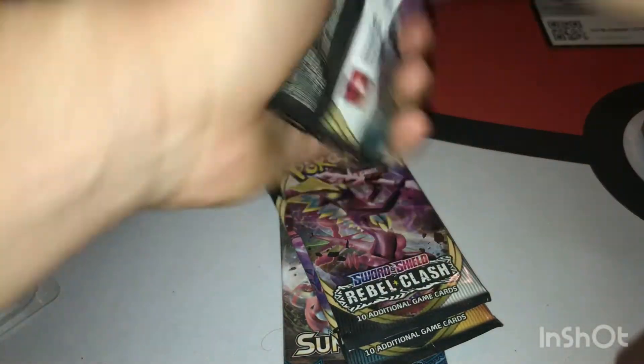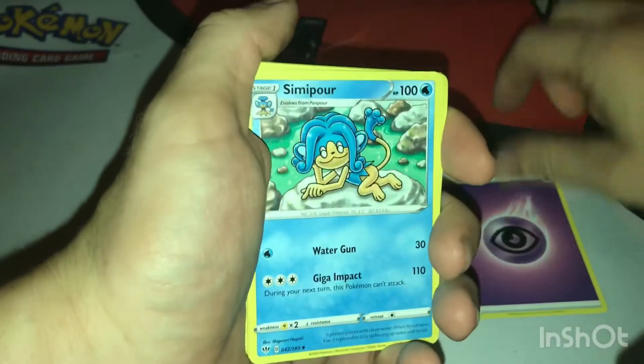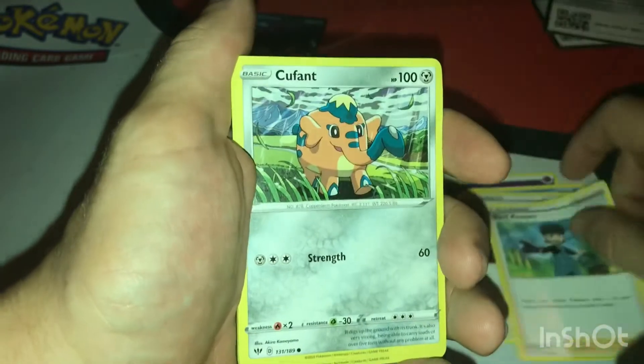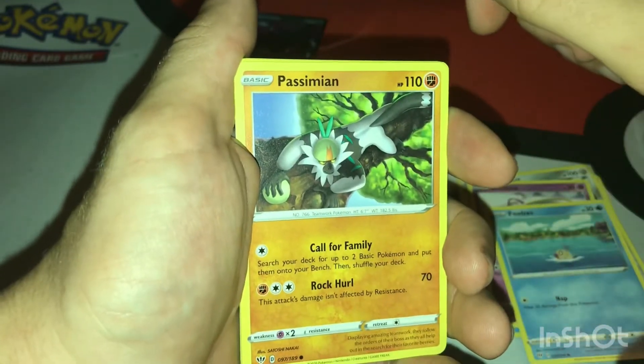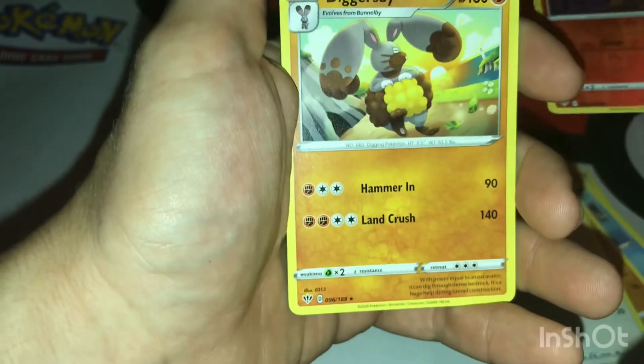We have a code card here. Starting with Darkness Ablaze — let's see what we can get. We got: Energy, Simipour, Spikemoth, Bird Keeper, Cufant, Sinistea, Feebas, Pincurchin, Fletchling. We have a reverse uncommon — Luvdisc. And a Diggersby.